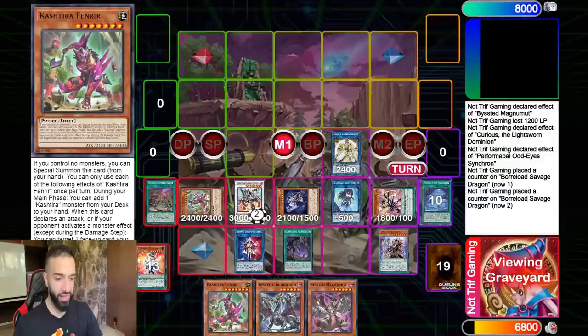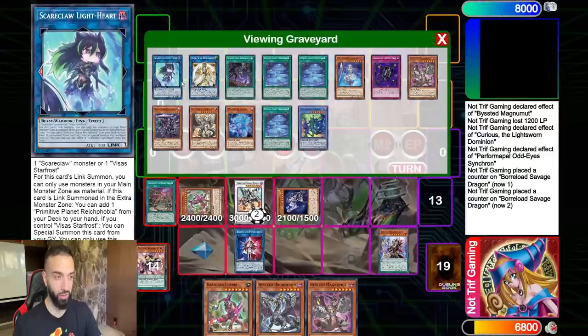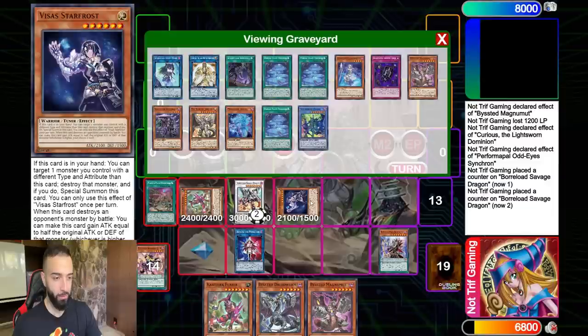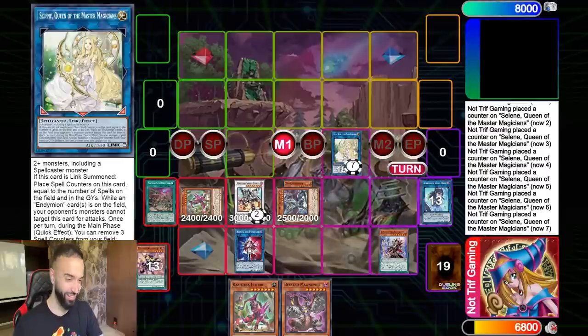There are just so many lines - it's insane. The most likely best play was to go Griffin beside the Lightheart and end on six interruptions with Eradicator, but that's not fun. Let's do some more. Why not? We're going to go into Selene.